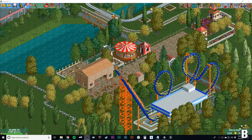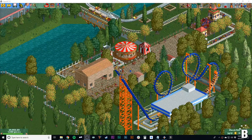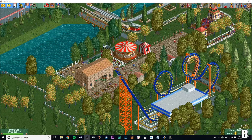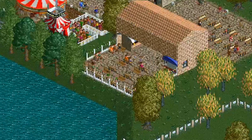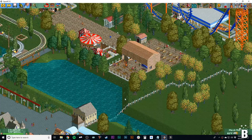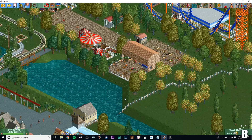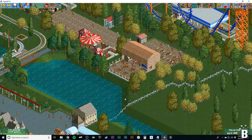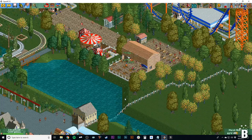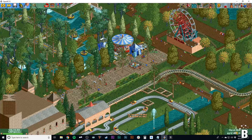Number one: benches and trash bins. You need enough of these in your park — honestly, just spam them as much as you can. It's better to have more than less. Put them at a food court so guests will sit and eat and not litter. Also put benches near ride exits so sick guests can sit down and limit their nausea. The more the better — they help guests limit their tiredness and nausea.